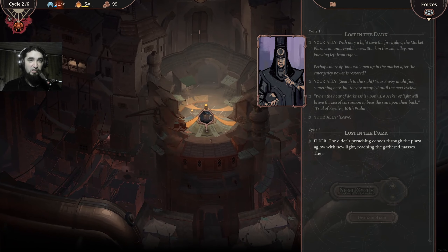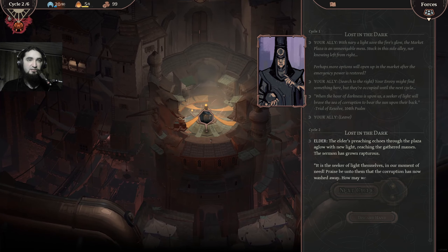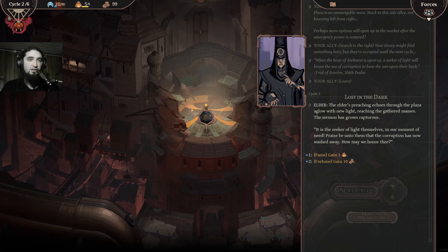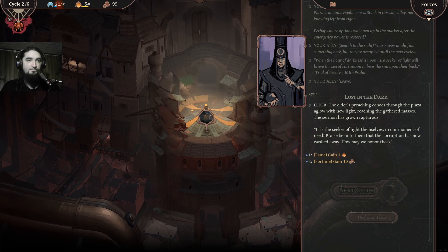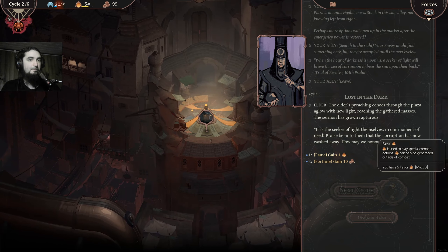The elder's preaching echoes through the plaza, aglow with new light reaching the gathered masses. The sermon has grown rapturous — it is the secret of light themselves in their moment of need. Praise unto them that the corruption has no watch away. How may we honor this? Let's get the copper.